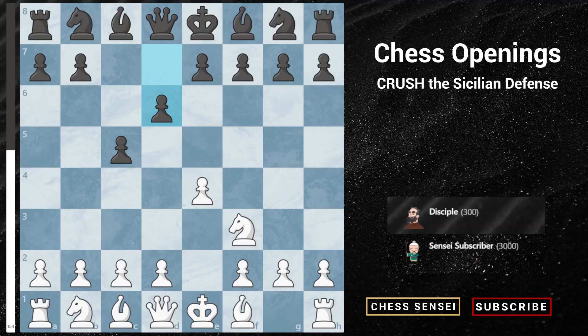Hey guys, today we'll be talking about how to crush the Sicilian defense, specifically after black's second move with pawn to d6. The Sicilian defense starts off with the moves e4, c5, knight f3, d6. Now instead of playing the main line with pawn to d4 or other popular lines like the Alapin with pawn to c3 followed by pawn to d4, we are going to introduce this move with bishop to c4.